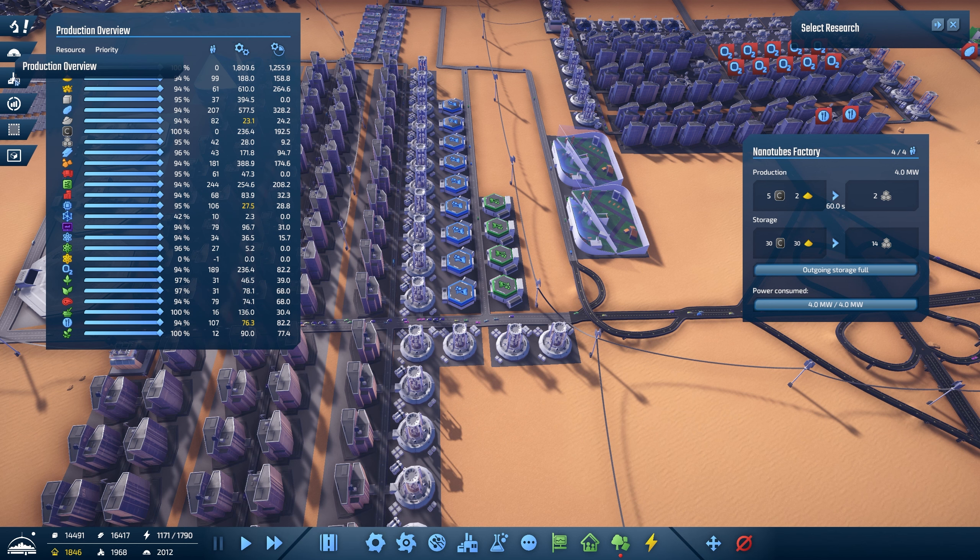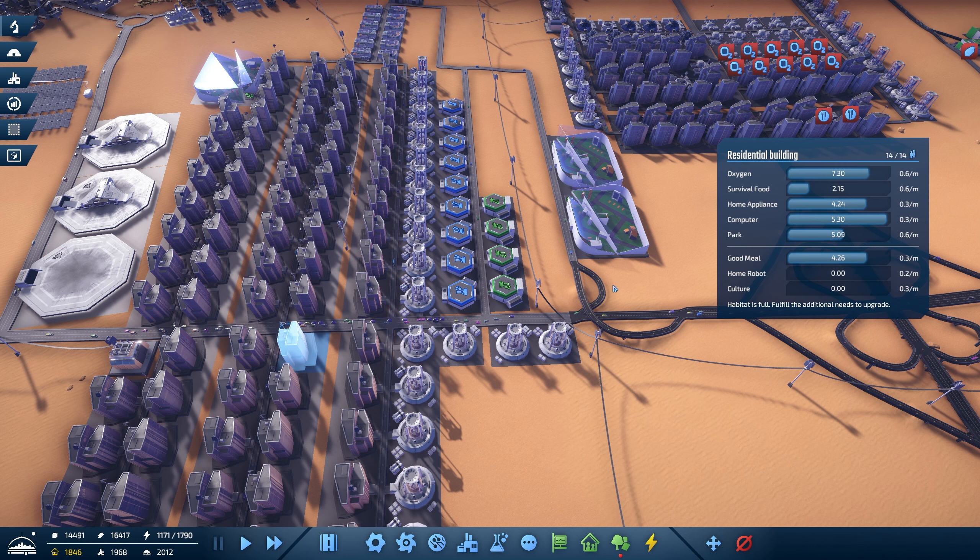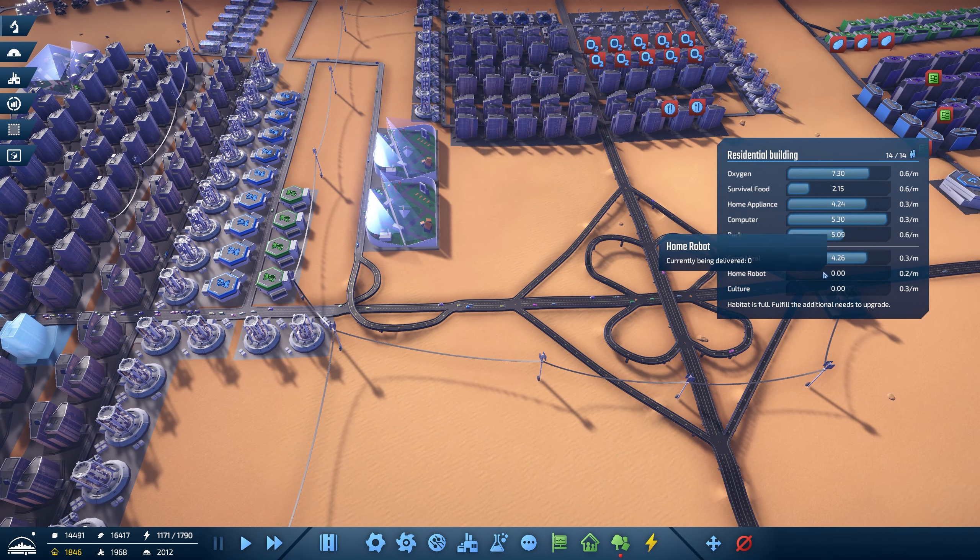In the research window, we've now researched our stadiums, self-cleaning panels, and we took off uranium mining because we didn't have the yellow science yet. Fertilizer is going to be needed but we need the yellow for that as well. Six-lane roads we don't care about at the moment. The only thing we can do right now is home robots — that's going to be a luxury thing that's going to help us grow. We need home robot and we need culture.